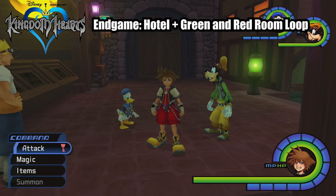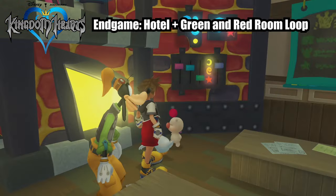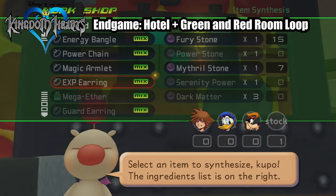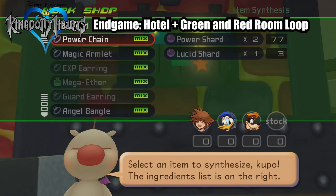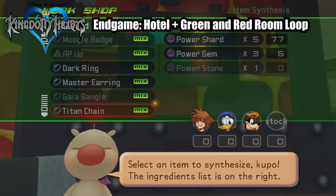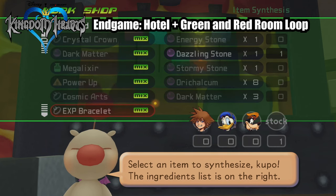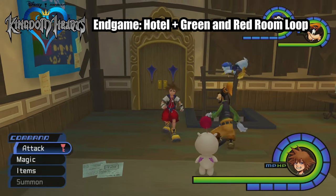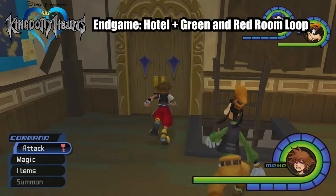Now we get to the fun part — this is by far one of my most useful pieces of grinding information for any Kingdom Hearts game, because I use it every single time I play Kingdom Hearts 1. In Kingdom Hearts 1, there are items like the EXP Bracelet and the EXP Earring that give you boosts to your EXP gain. If you happen to run into one of these early in the playthrough, I always highly recommend getting them. You can really only synthesize these at the Moogle Shop, or if you're playing on Beginner Mode you'll get an EXP Necklace at the start of the game.